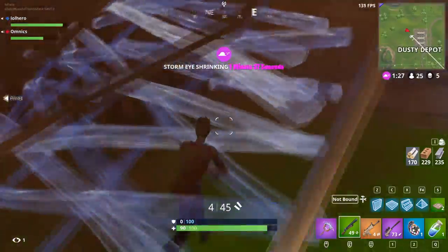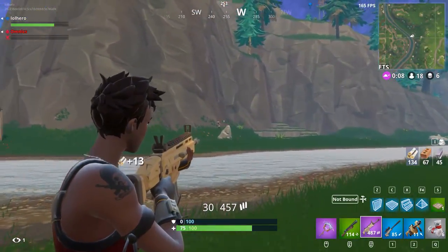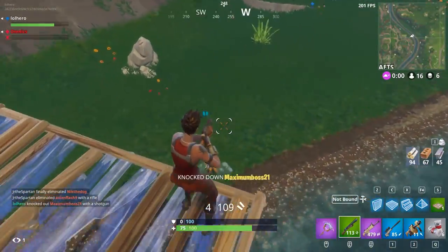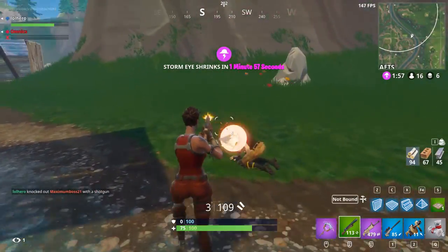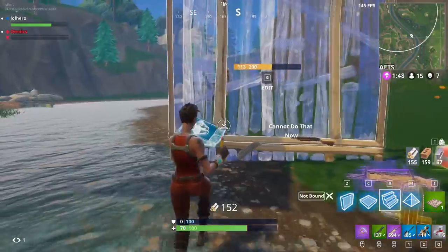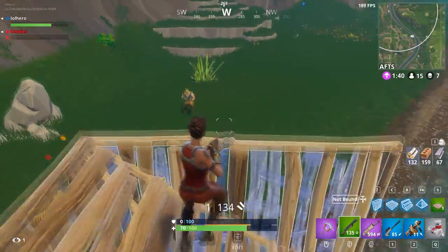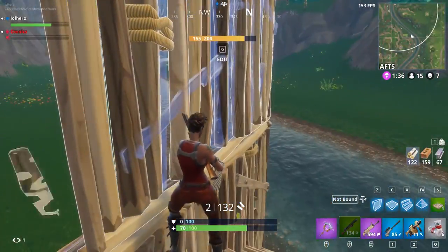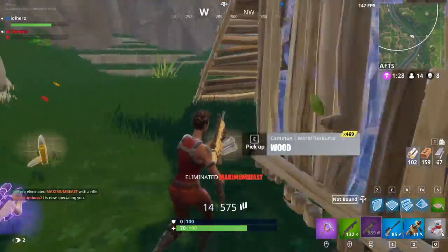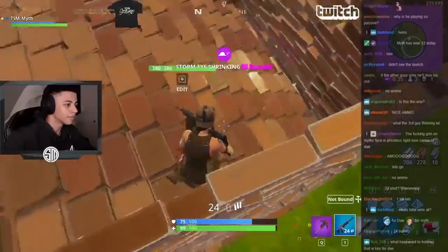Is double pump OP? It gives you an extreme damage boost — no one can deny that — but you sacrifice something for it. You sacrifice an item slot, so in that regard I don't think it's OP. It's a very good option for players who want the highest shotgun damage, but you have to keep in mind the slot cost. You also have to reload both shotguns, which takes a while, and after five shots that's not a lot in a long fight. Building against a double pump is enough to stop it — it's not fast enough to break down buildings.